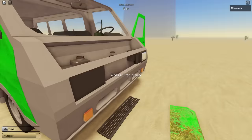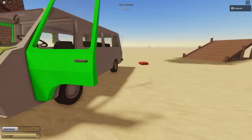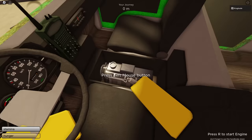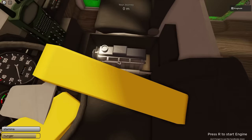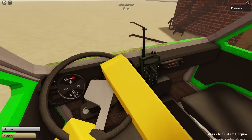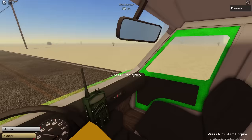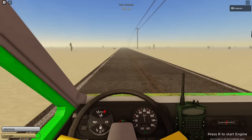Now that everything is loaded up, smack the front piece on and hop in. Open the door, click E to sit down, and make sure you close the door or you will die from the sandstorm. Click the little lever to release the brakes, then click R to start the engine. If everything works correctly, the van should start and you can drive away. I recommend driving to pass the sandstorm, which is around 1,300 meters.